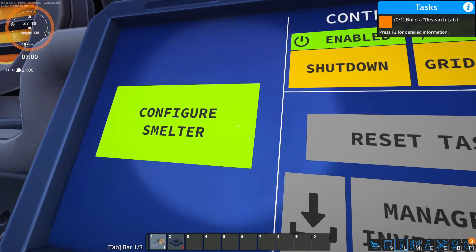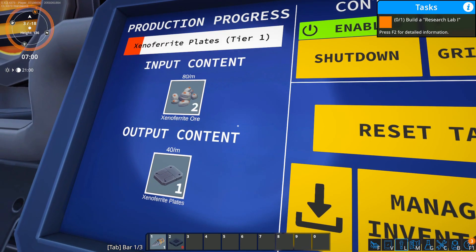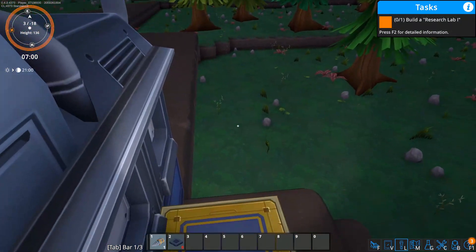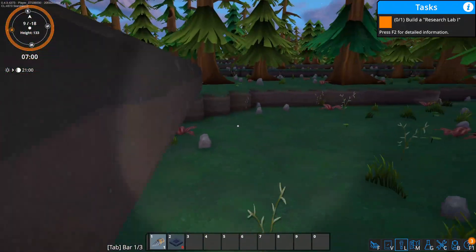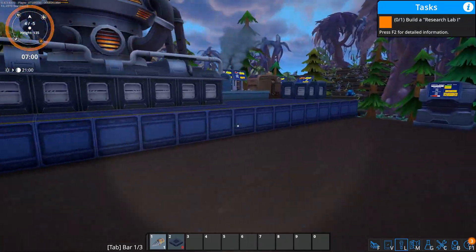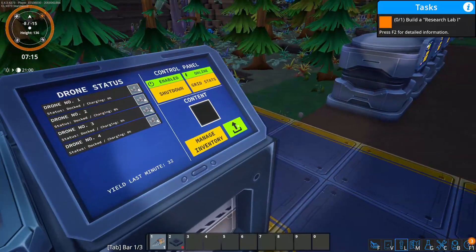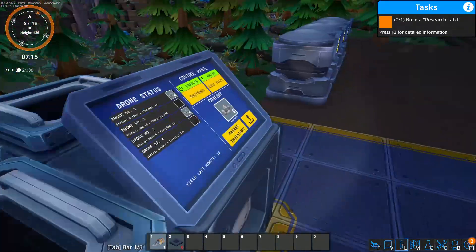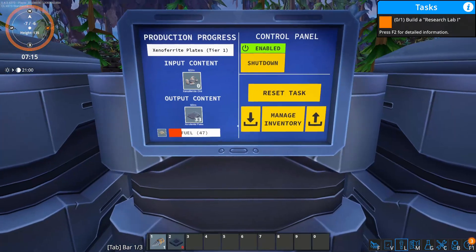We interact with the smelter, configure it, and set it to make Xenoferrite plates tier 1. We can pick up output as needed. Now we have automated mining on a belt going into an automatic smelter — that's really nice. The other smelter isn't hooked up yet, but we can still use the old manual ones easily.